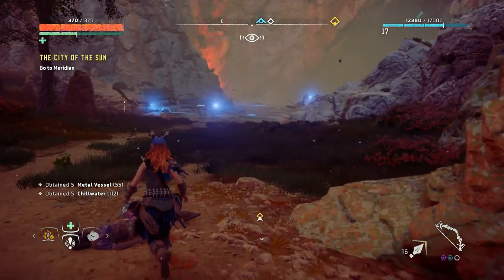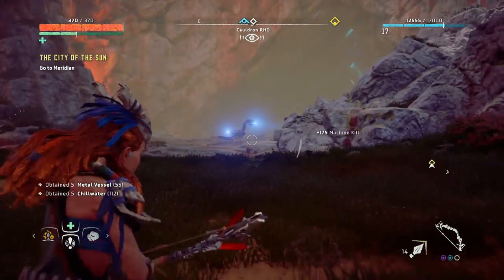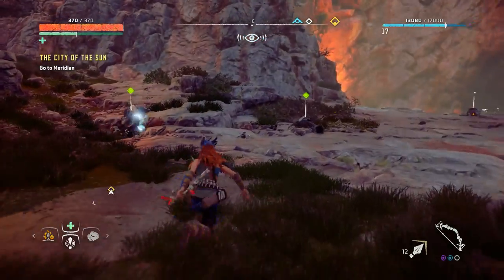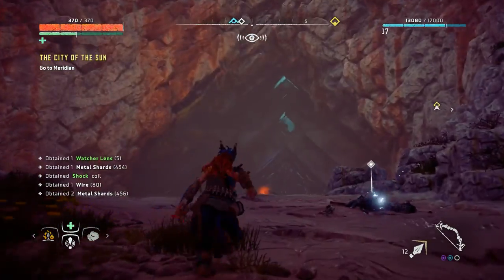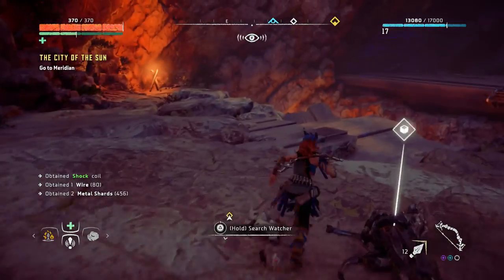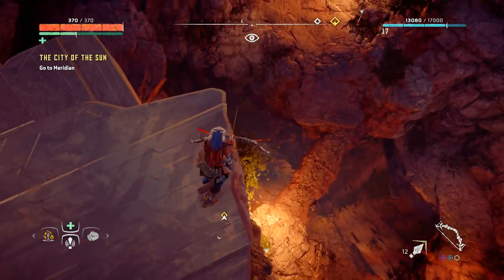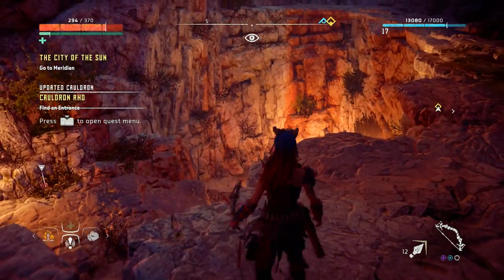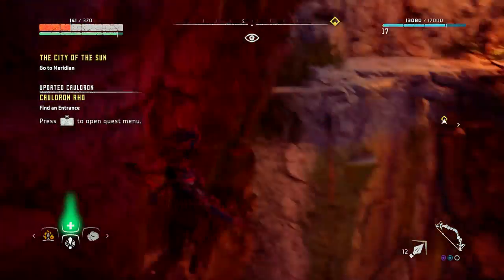Let's grab this supply crate and pick off a few of these watchers. It's hard to get them from the side but we'll manage — we don't need concentration mode. That's four dead watchers, beautiful! I'm liking the new bow already. These cauldrons are so cool, carved right into the mountain. There's a bridge — I need to figure out how to open it. Looks like we're going down instead.